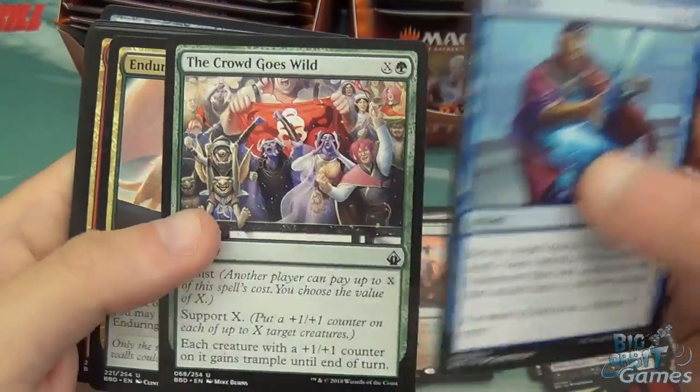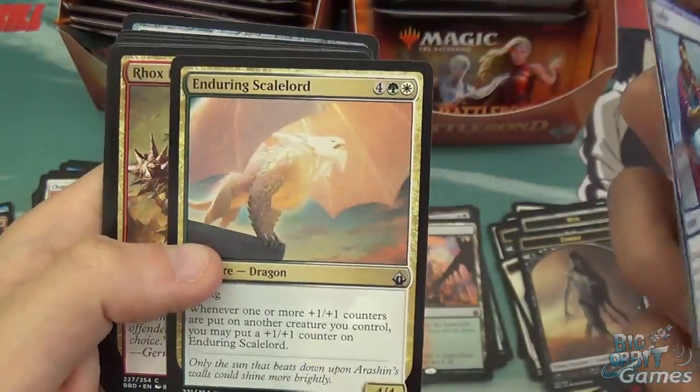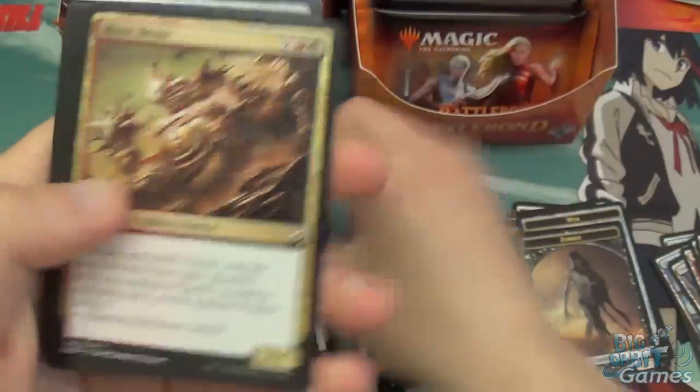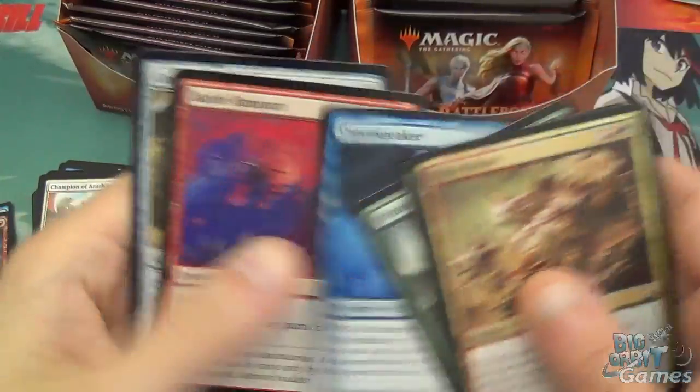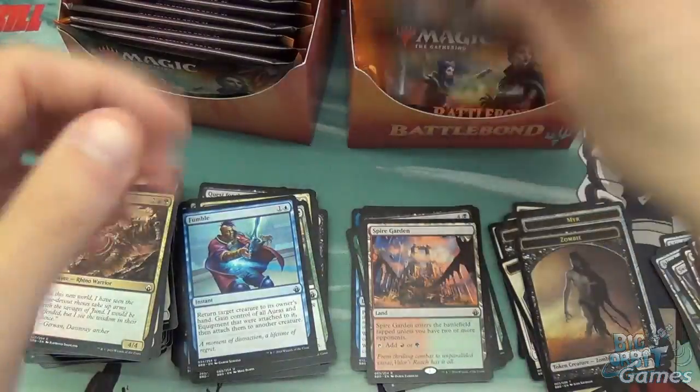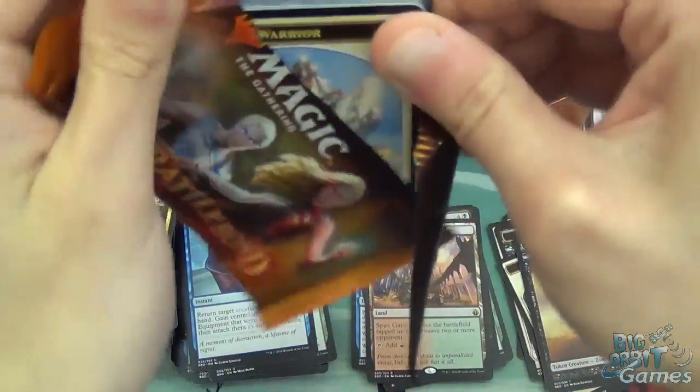I've got Fumble, Crowd Goes Wild, Enduring Scale Lord, Rocks Brute, Ramp the Companions, Filled with Fright, Seer's Lantern, Wrack of Flames, Return to the Earth, Omen Speaker, Battle Rampart, Consulate Sky Gate — I'm just flicking through the commons very quickly because I don't want this video to last forever.